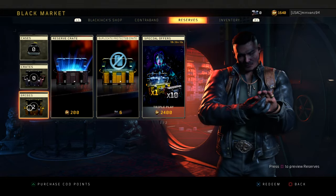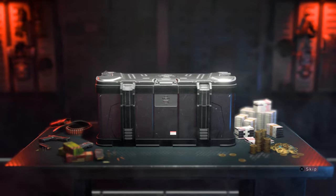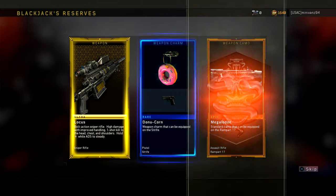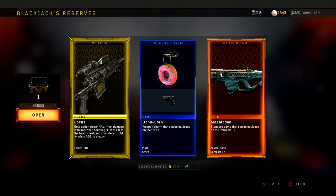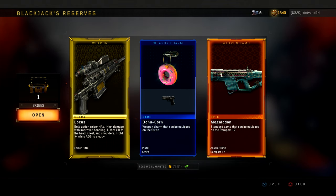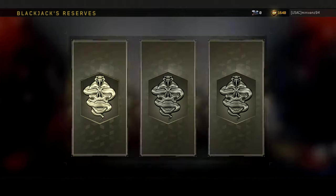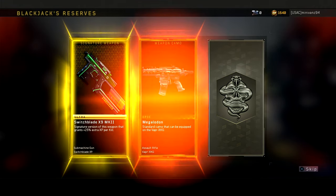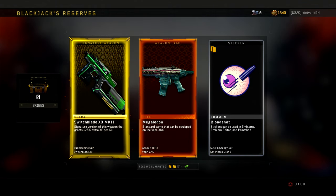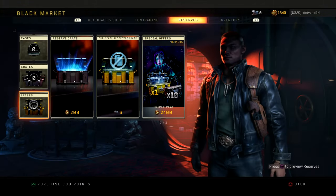And then I've got two weapon bribes. Locusts — hey, the Locusts. Even though I don't snipe very often, sometimes for fun, but that's alright. Last one. The Switchblade Mark 2 — that's okay. I'm actually using the Switchblade right now trying to level it up, so I guess that actually works.